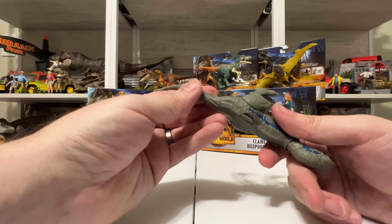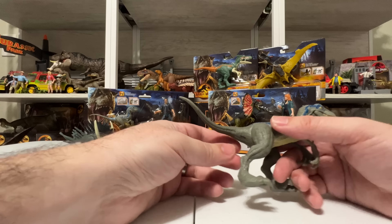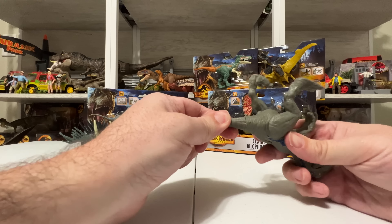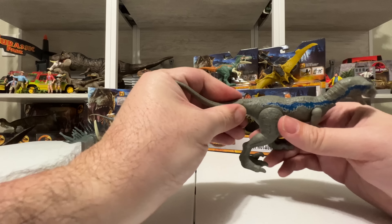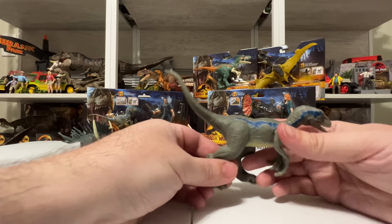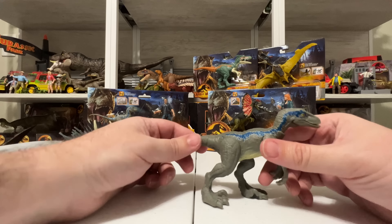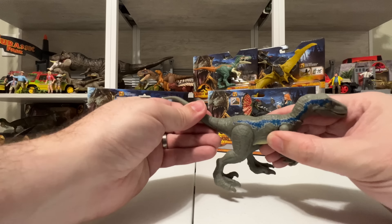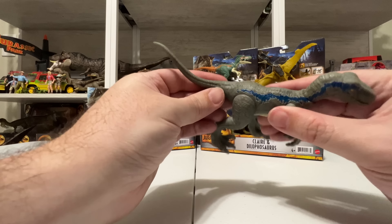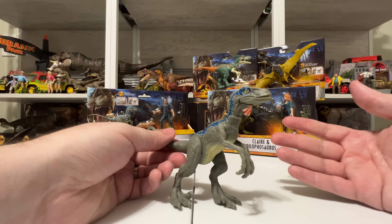I was looking at it in the packaging and I think this is just kind of how it poses. It was looking really weird — like Blue was worried or something — but it's actually meant to pose up, so it definitely looks a little better that way. As far as articulation with Blue goes, it's got back-and-forth legs like an Attack Pack raptor, back-and-forth arms like an Attack Pack raptor, but what's special about this — and I'll call this out on all these new Ferocious Pack figures — is that ball-joint head.